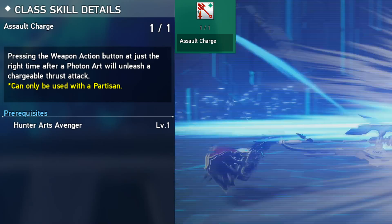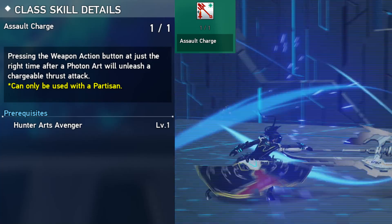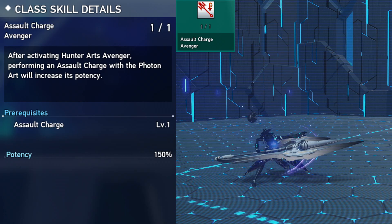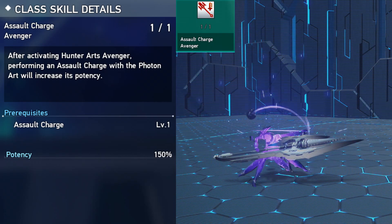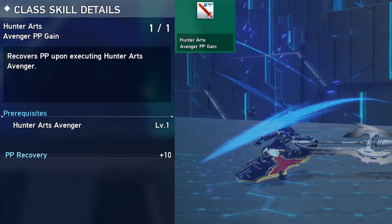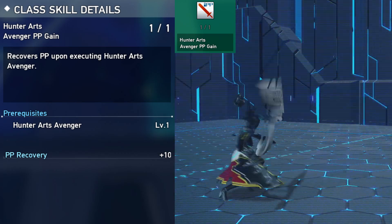Assault Charge — if you press the weapon action after a PA, you will thrust your weapon at the enemy. Assault Charge Avenger increases your weapon action potency if you take a hit during a PA. You can charge your weapon action after using a PA with your partisan. Hunter Art's Avenger PP gain gives you PP back if you take a hit with the Hunter Art's Avenger skill.